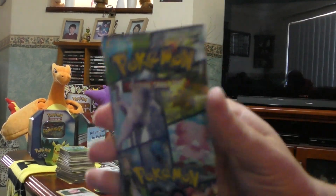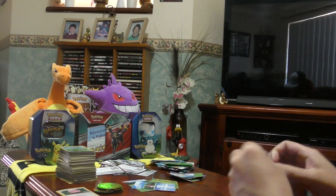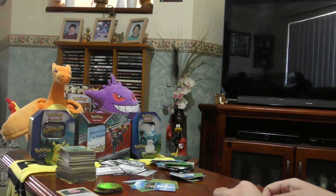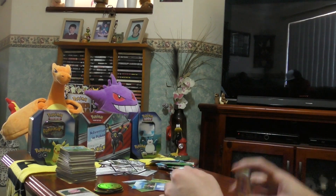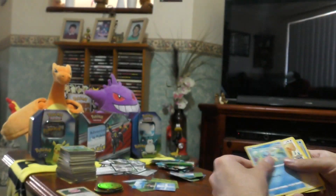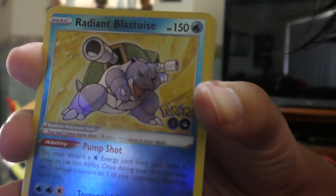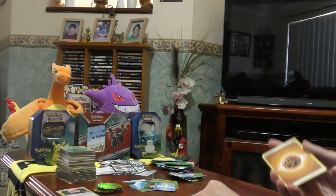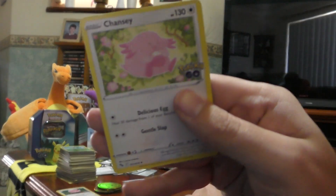And here we are — last pack of the video. Last one is hard to peel open. We start off with Piedove, Bulbasaur, Squirtle, Bidoof, Onyx, a Radiant Blastoise, and another Gyarados — I think I might have had both of them already, but it's all right. There's Zorok, Spark, and to finish off, Chansey.